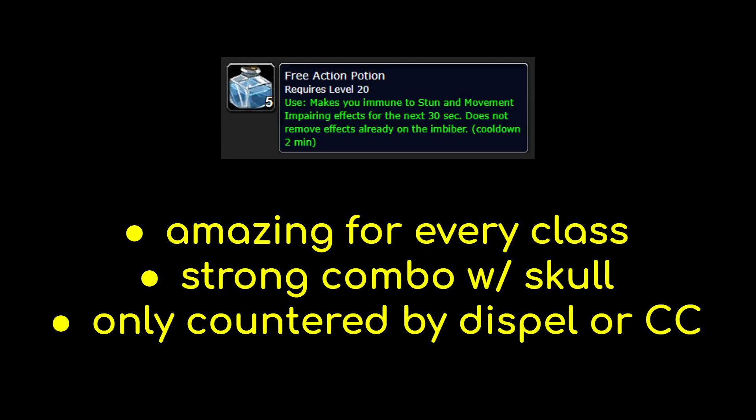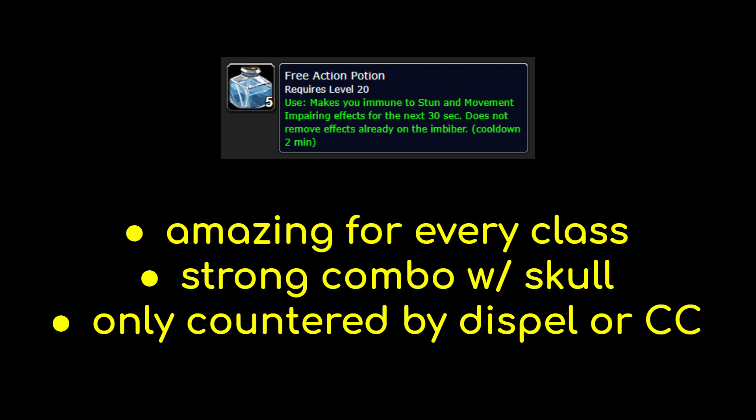Combining FAP with Skull of Impending Doom makes you virtually unstoppable for 10 seconds because the Skull will break most of the abilities that can CC you through a FAP. If you're unfamiliar with Skull of Impending Doom, check out my older video that covers it. It's important to note that FAP doesn't remove stuns or slows already active on you — it just makes you immune to future ones. If you pop a FAP with a Hamstring already on you, you'll remain stuck in the Hamstring until the initial debuff expires.